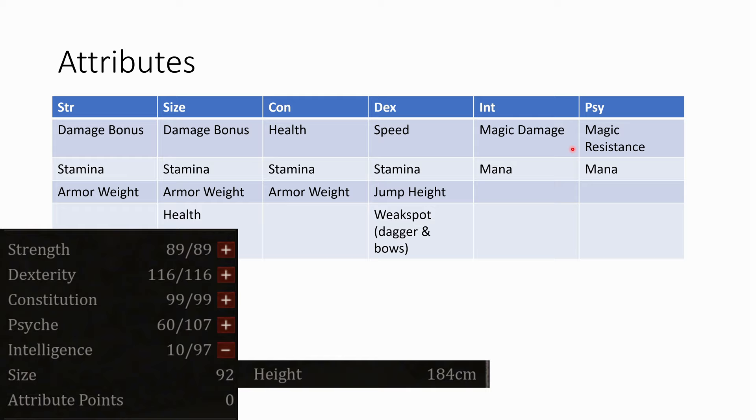Then there is INT — it adds magic damage and mana, and if you have more total mana, the mana regeneration is also increased. PSY adds magic resistance and also mana. To sum this up: if you want to be a frontline melee fighter, you usually want strength, size, constitution, and DEX to maximize damage, be fast to the enemy, and also run away quickly if needed. Then INT and PSY you want mixed to have the maximum amount of mana available and to deal spell damage.